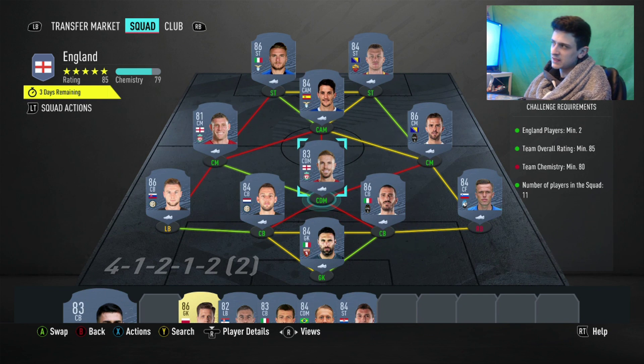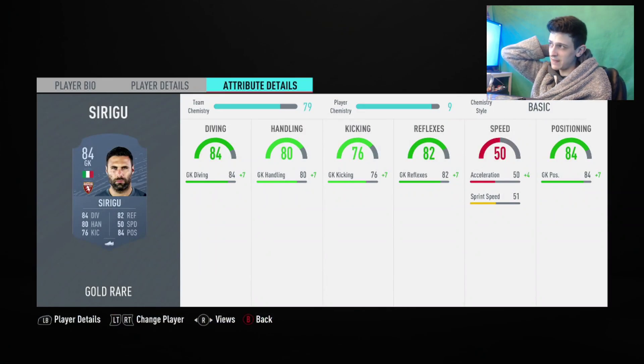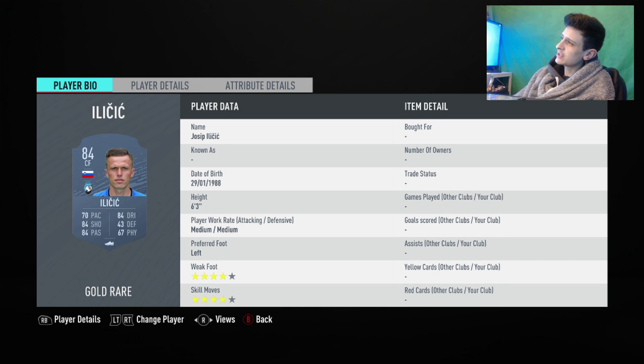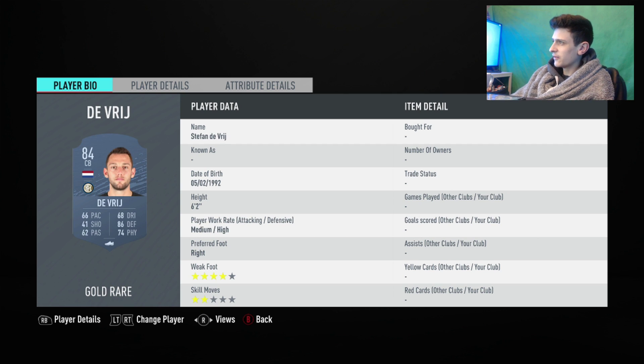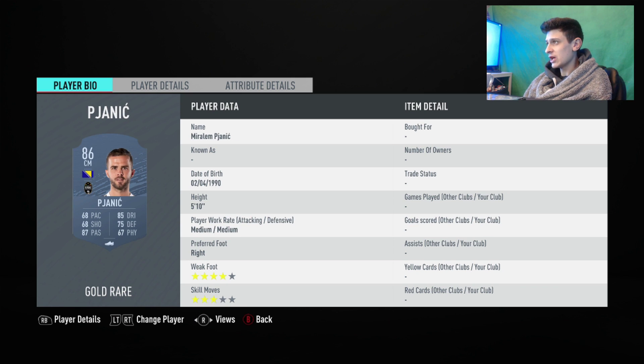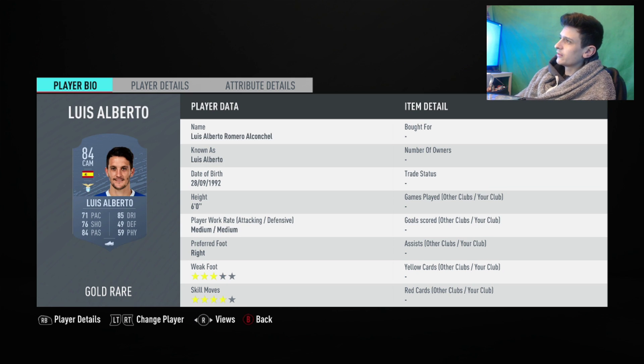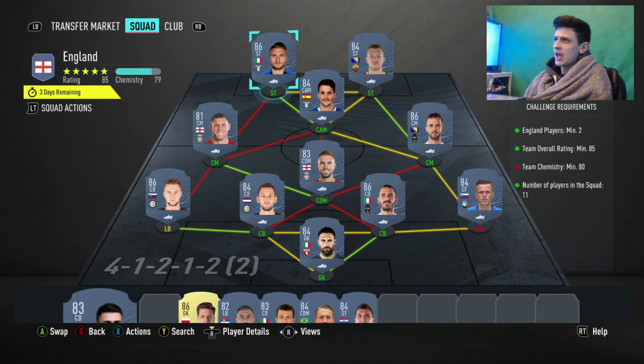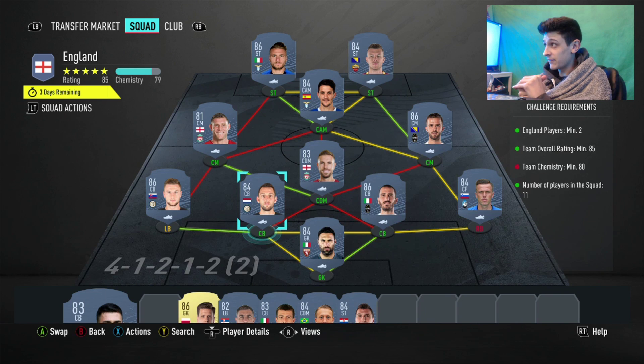The rest of the team is Serie A — nice and cheap for 84, 85, and 86-rated players. We went with Szczesny in goal, Ilicic at right back, Bonucci, De Vrij, Skriniar, Henderson, Pjanic, James Milner, Luis Alberto, Edin Dzeko, and Immobile up top. I've checked all the prices — this should be one of the cheapest methods honestly.